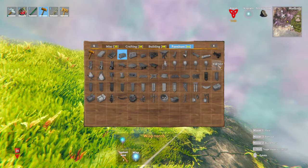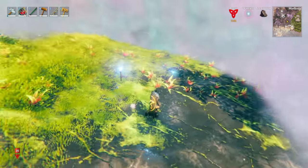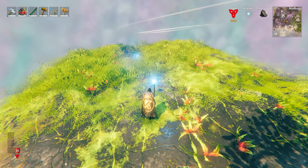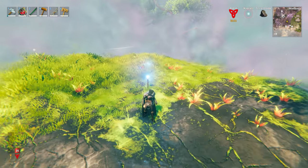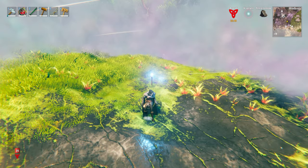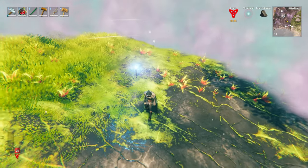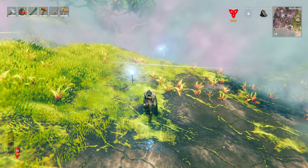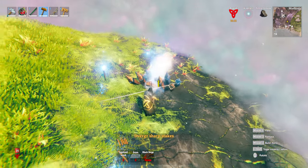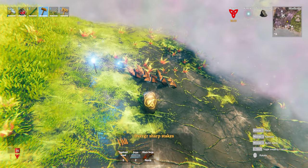Under the furniture tab, you can make wisp lights using one wisp and one Yggdrasil wood. When you place these down, they'll actually clear the mist around them, so if you want to make a base in the Mistlands or a road, placing several of these down is a good idea. Do be careful though, because the Mistlands mobs will attack these, so you might need to protect them or replace them over time. In terms of protecting them, it's a bit like building a Black Forest base and protecting it from trolls — you need to build walls and stake walls and things like that. To that end, we do now have the Dwerger sharp stakes: there's a new stake wall, which is a useful way of protecting yourself in Mistlands or just your base in general.